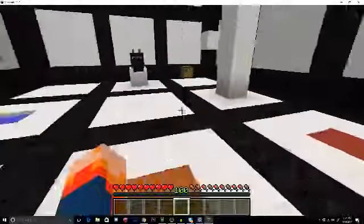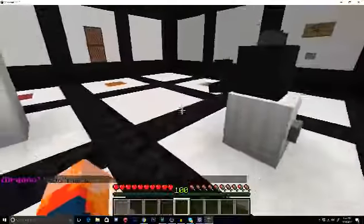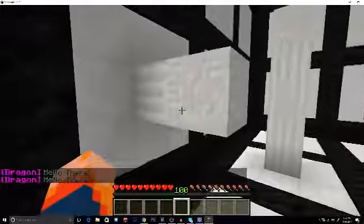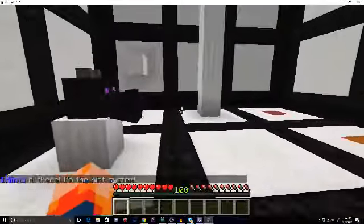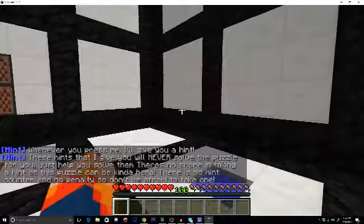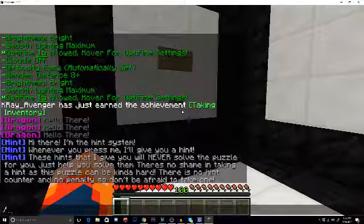Puzzle item is locked. Hello there. Is that all you say? Well, hello to you as well. This is gonna suck. Let's see what the hint has to say. Hi there, I'm the Hint System. Good to hear. Whenever you press me, I'll give you a hint. These hints will never solve the puzzle for you, just help you solve them. No shame in taking a hint, as a puzzle can be kind of hard. There's no hint counter and no penalty, so don't be afraid to take one. I won't be.